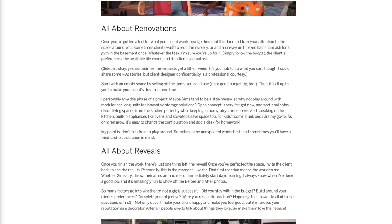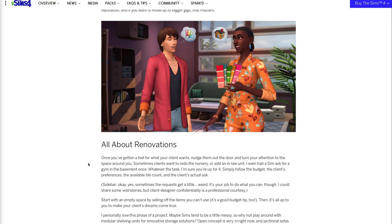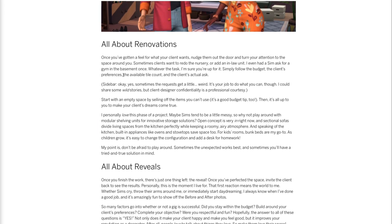Once you've got a feel for what your client wants, nudge them out the door and turn your attention to the space. Sometimes clients want to redo the nursery or add an in-law unit. You have to follow a budget, the client's preferences, the available tile count, and the client's actual task. So there are restrictions — a budget, a list of their preferences, a limited tile count to work within, and the client's actual ask. I don't know exactly how that part is going to work.